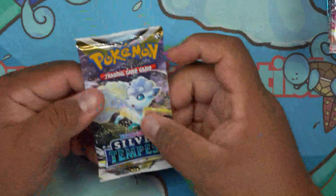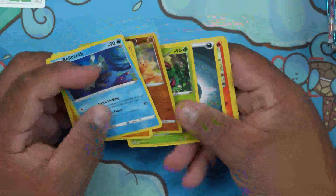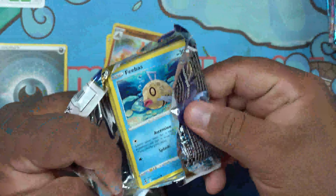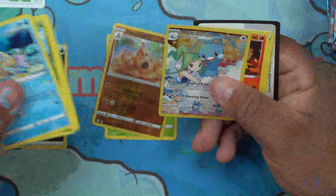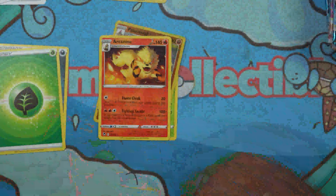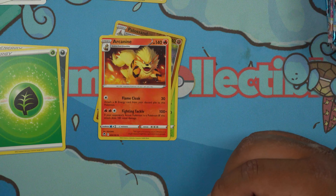So let's go ahead and open up a booster pack — 36 packs of Silver Tempest. Oh boy, are we in for an experience? There's a card that everybody wants me to pull, and I don't know if I can pull it because it's been genuinely hard to pull. And that is a Serena. I'm going to need to get some sleeves here because we're going to pull some heat today for Mr. Cooperman.